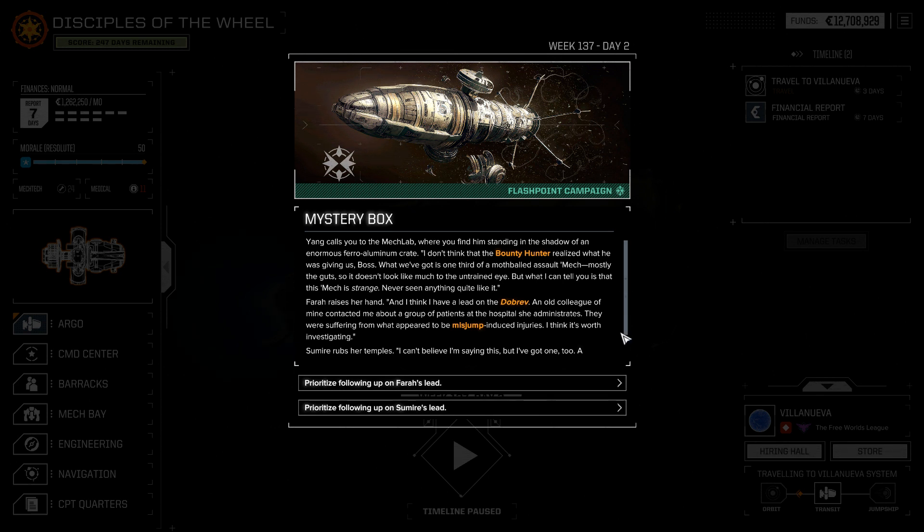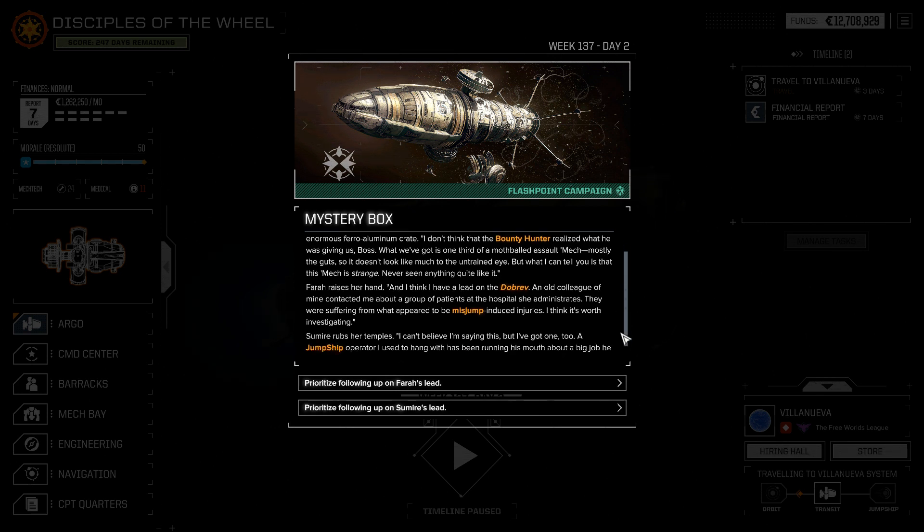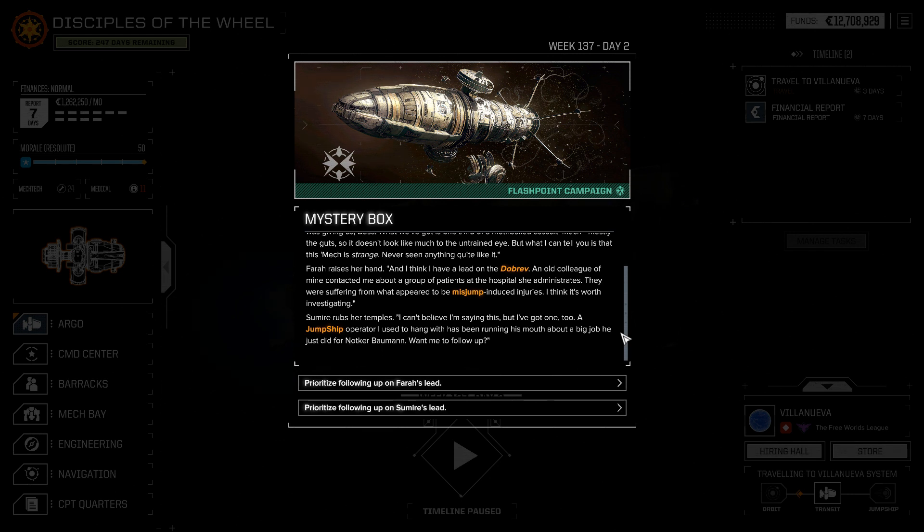Pharah raises her hand: 'I think I have a lead on the Dobrev. An old colleague of mine contacted me about a group of patients at the hospital she administrates — suffering from what appeared to be misjump-induced injuries. I think it's worth investigating.' Samiri rubs her temples: 'I can't believe I'm saying this, but I've got one too. A jump ship operator I used to hang with has been running his mouth about a big job he did for Notker Bowman.'